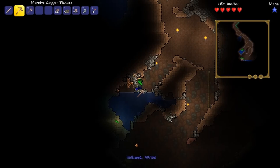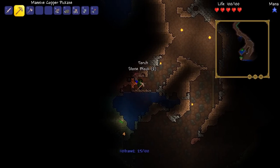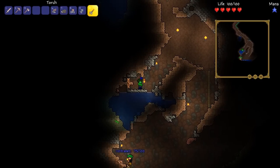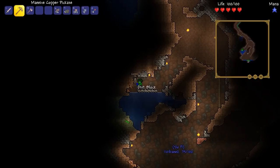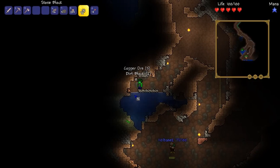Other important things to know — obviously you have the limited range that you can place and break blocks. The different picks actually can extend that range. This basic copper pick is really short distance, but you actually get a little bit more distance when you upgrade.